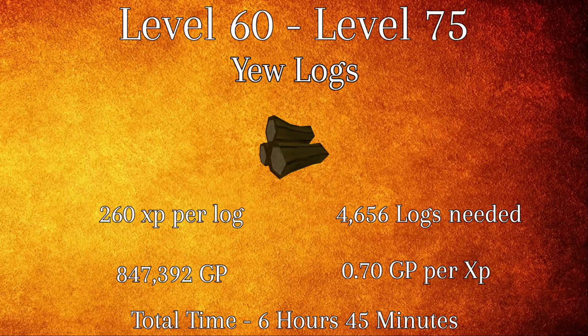From levels 60 to 75, you'll be using yew logs. Yew logs grant 260 XP per log and you will need a total of 4,656 logs to reach level 75. At 0.70 GP per XP, this will cost a grand total of 847,392 GP and will take an average time of 6 hours and 45 minutes to complete.